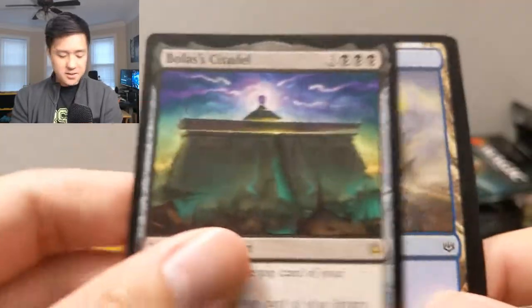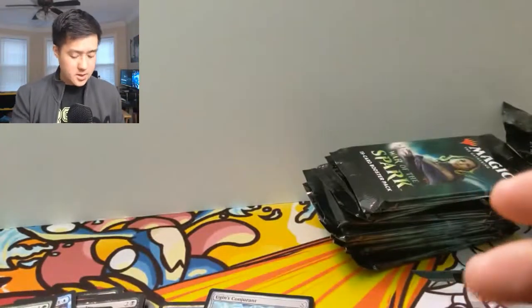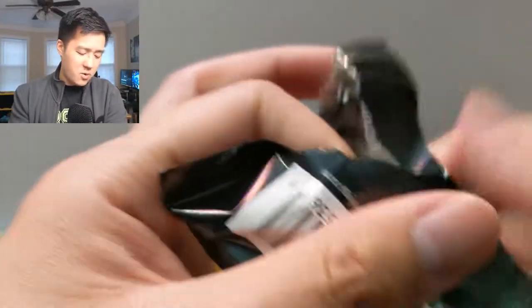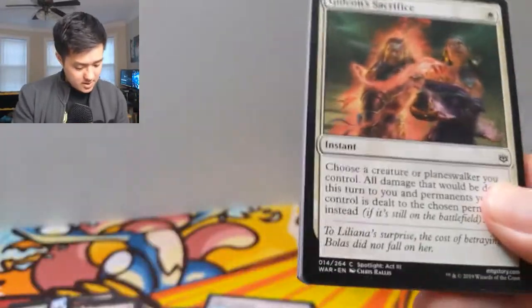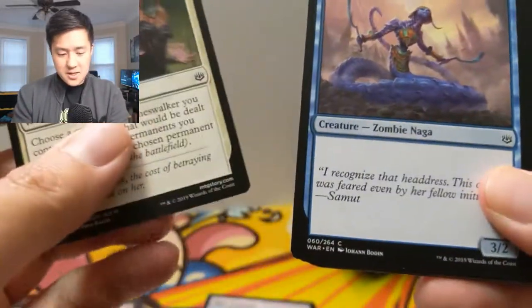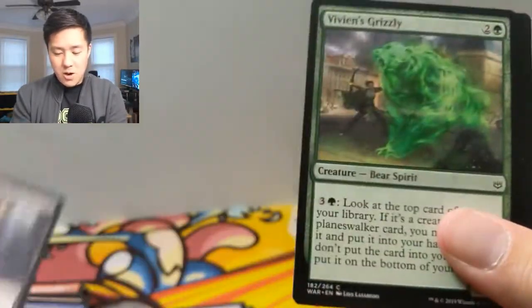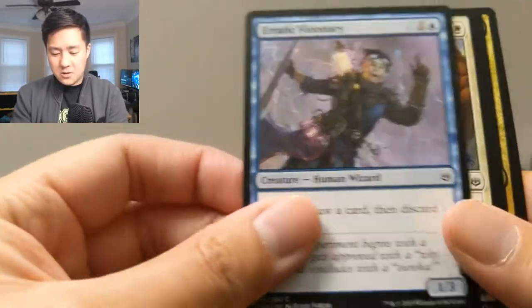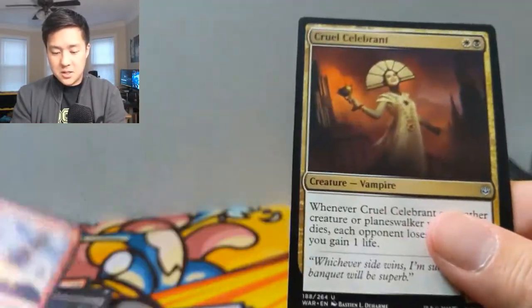It costs six though, so maybe not the easiest to cast. That's a very cool Island art. Bolas' Citadel costs way too much, but for any kind of lands deck in Legacy or something — it doesn't even say once per turn or anything like that. That's absolutely crazy. I wonder if you can just ramp up to it and then just play all your lands. That's crazy. Oh, that's pretty cool art — Demolish.